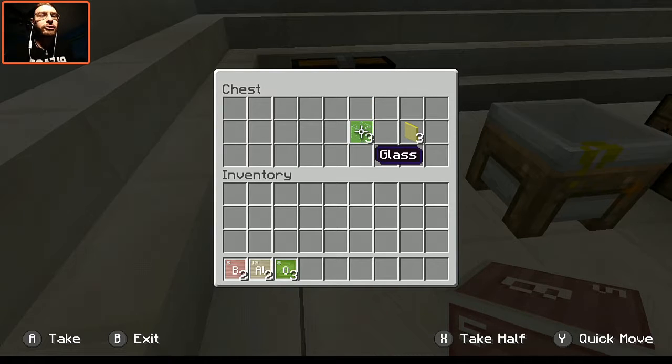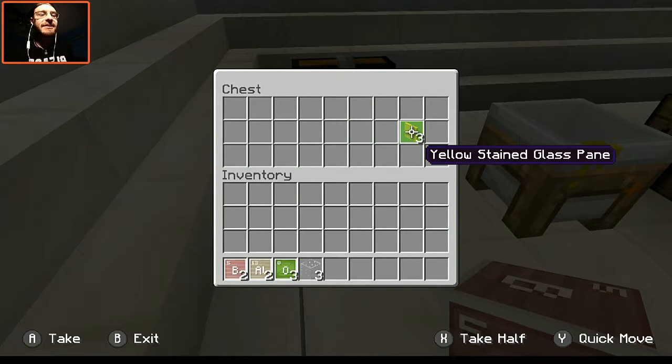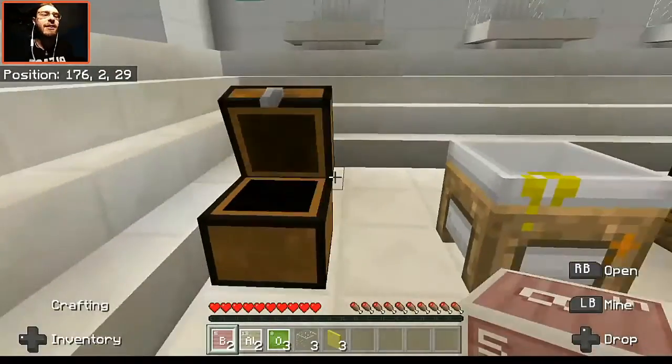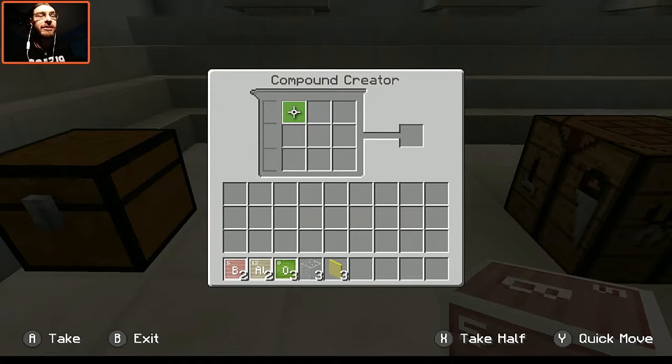Also, we have three regular glass and three stained glass panes. The reason I did this is because it does not matter if you have regular glass or panes, and it doesn't matter if it's unstained or stained — it really does not matter. We're going to be going into the compound creator, and if you guys are not familiar with Education Edition and have no idea what I'm about to do, the link in the description to the playlist will be there for you.